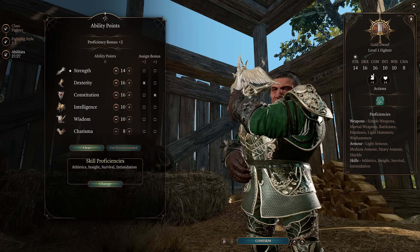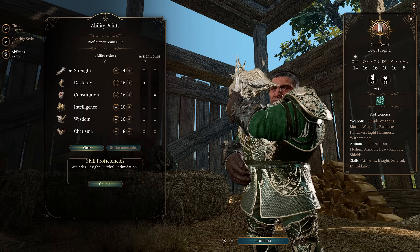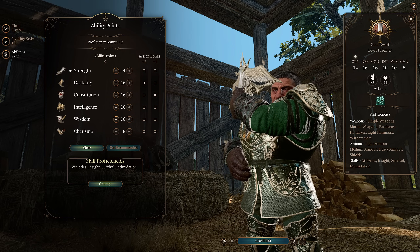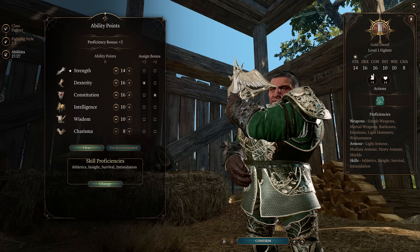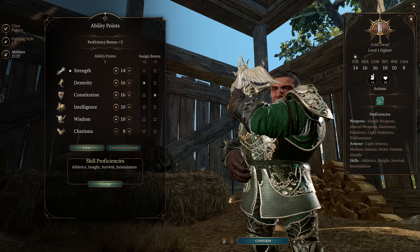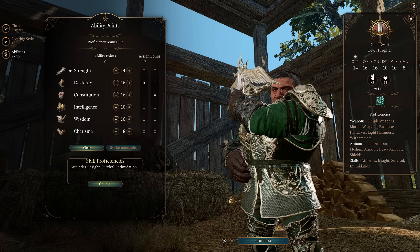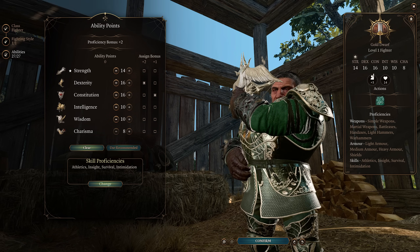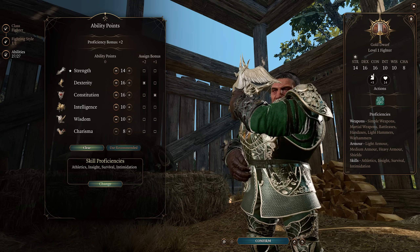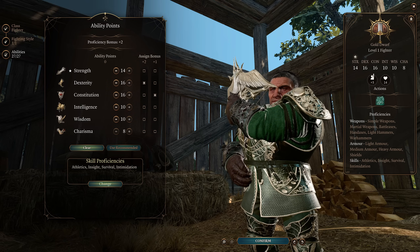As for the ability scores, I've gone for a bit of a weird spread: 16 in Dexterity, as heavy crossbows do actually use Dexterity. Constitution at 16 — this is going to be a quite tanky build at the end of the day. Strength at 14 — I want to be able to jump around the map at least somewhat effectively, and throwing distance is tied to Strength, so I left it at a middling 14. Intelligence and Wisdom at 10 as dump stats, and Charisma at 8.